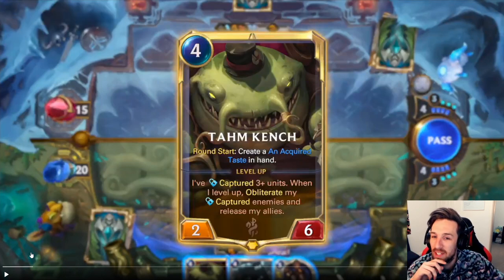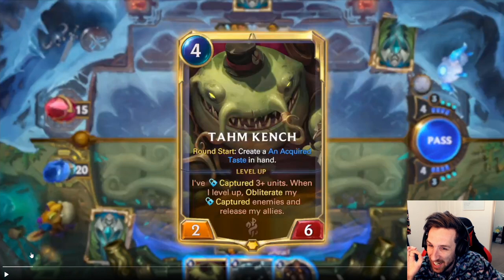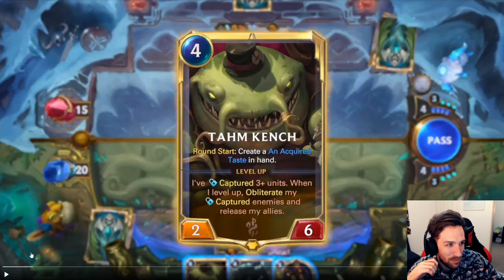For mana 2-6, Tahm Kench. Round start: create an Acquired Taste in hand. Level up: I've captured 3 plus units. When I level up, obliterate my captured enemies and release my allies.